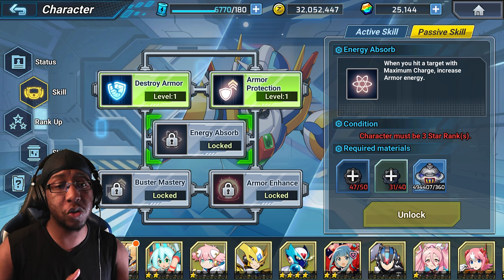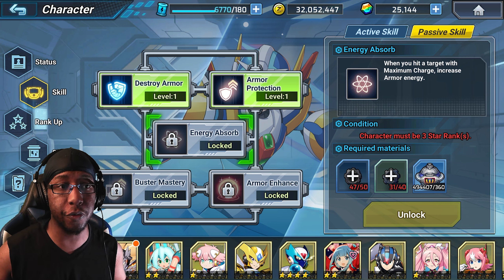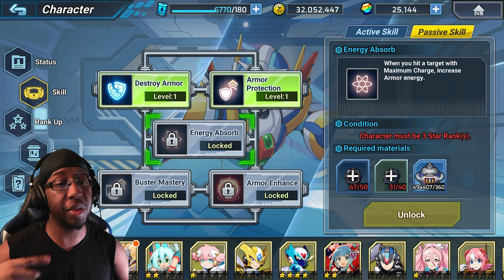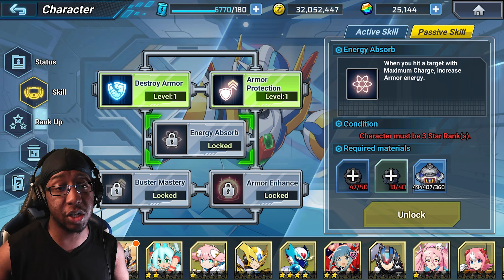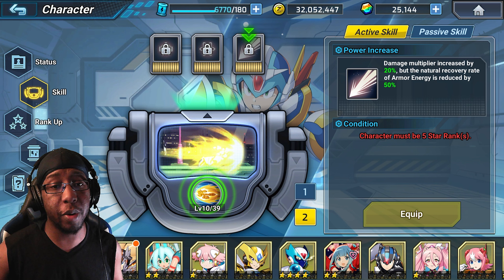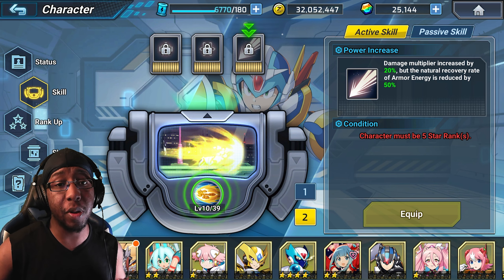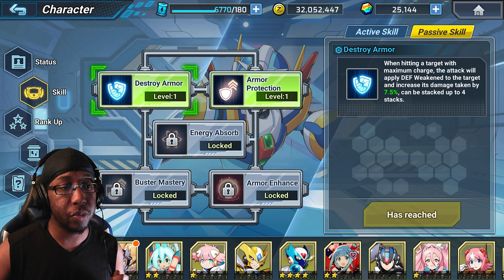Next up we have Energy Absorb — when you hit a target with maximum charge, increase armor energy. For those familiar with Second Armor X, this is actually game-changing for a unit that gains armor energy. With Second Armor X this mechanic allows you to essentially spam Giga Crush as long as you're connecting shots onto a target, whether in PvE mobs or PvP. That's why this is great to use here as well.